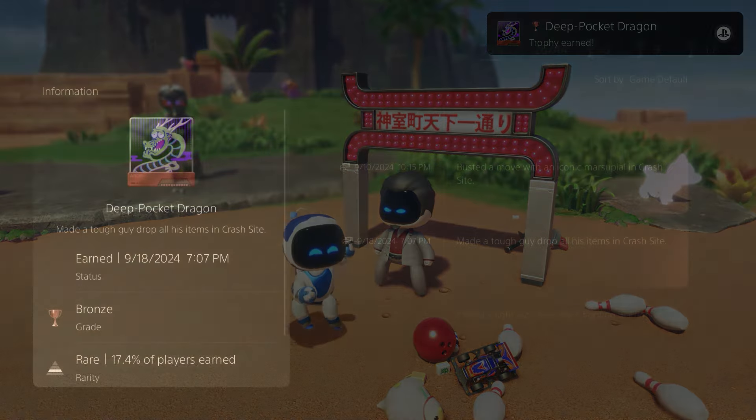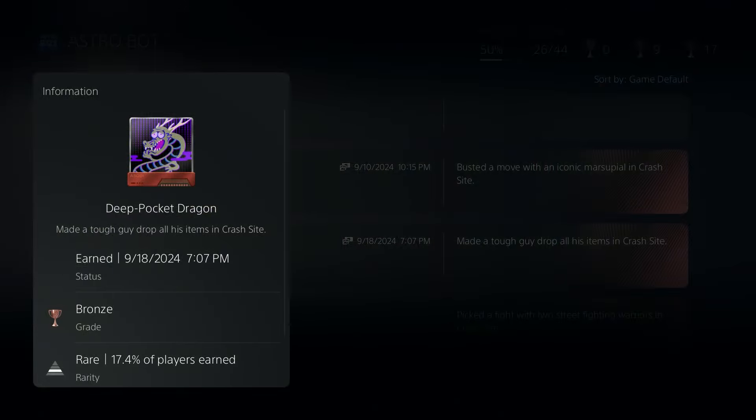Once you punch him about a dozen or so times, the trophy will finally pop and unlock, completing this trophy. It's a really cool Easter egg trophy related to the Yakuza games — if you're a fan of that series you'll certainly enjoy it. That's the Deep Pocket Dragon trophy, to make a tough guy drop all of his items in the crash site. Thanks so much for watching — if this video helped you out, be sure to leave a like and subscribe. Until next time, see you guys soon.